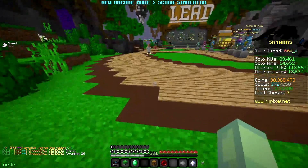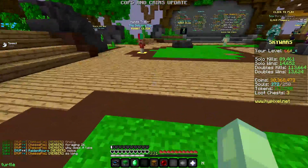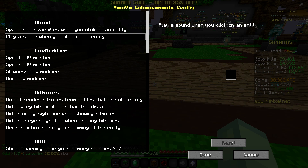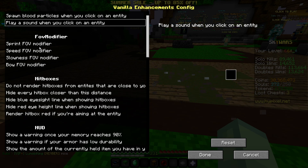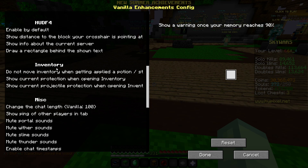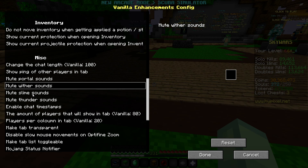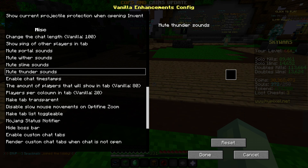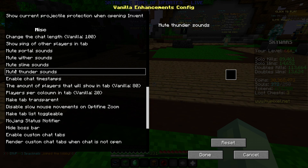The last mod is Vanilla Enhancements — I think the command is ENconfig. There are a ton of features: spawn blood particles, play a sound when you click an entity, FOV modifiers, hitbox modifiers, HUDs, inventory options, and sound muting for portals, withers, slimes, and thunder. So if someone has an annoying thunder kill effect or thunder in corrupted games is getting to you, you can turn that off.